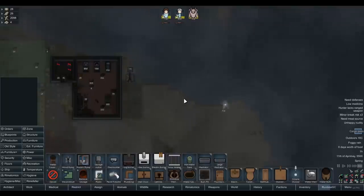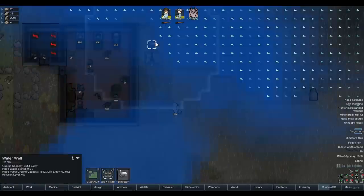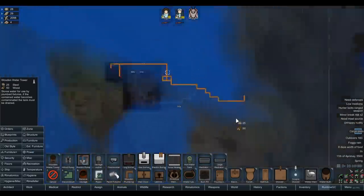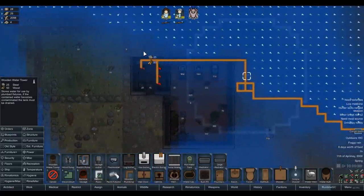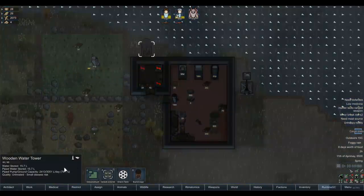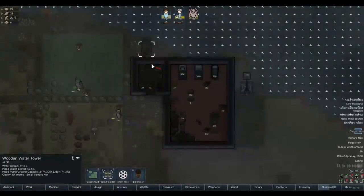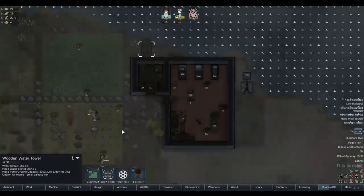Now, as we found out last time, we should build a water tower so that we can actually store some of this water. Let's also check that the river connection still counts - yes it does, that's great and already convenient. Let's put our water tower somewhere convenient because we might need to upkeep it. There's a chance as we found out towards the end of last series that these things can become infected fairly easily, especially during toxic fallout - they seemed to get infected like every 30 seconds. I want to be more careful of that.